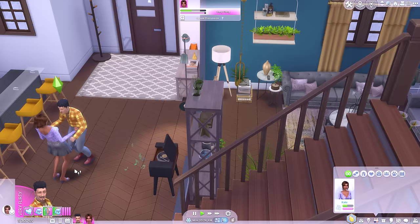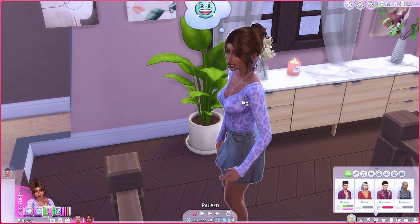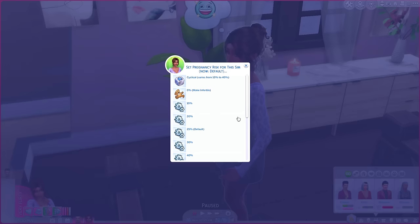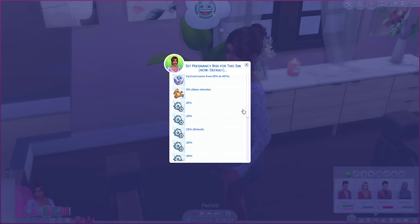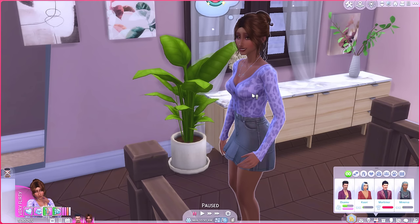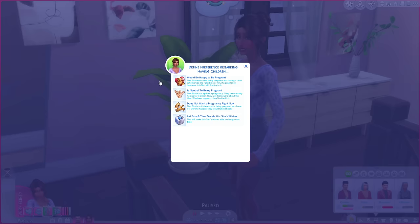One thing I'm going to do to influence their chances is go into Pregnancy and Family, which is a pie menu that comes with the WooHoo Wellness mod. I'm going to go into Kate's status and change her pregnancy risk - at the moment it's a 25% chance of getting pregnant by default. I'm going to change that to 100% so that anytime she woohoos she's pretty much guaranteed to be pregnant. I'm also going to define her pregnancy wish just to make sure that she wants a baby.